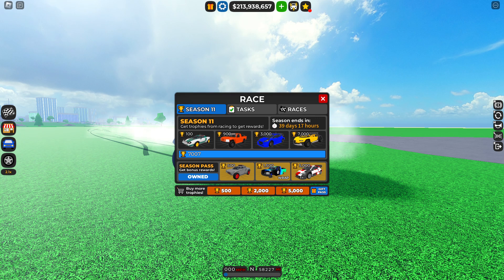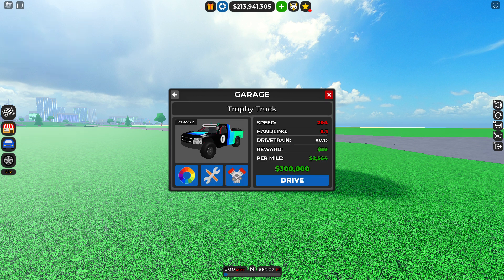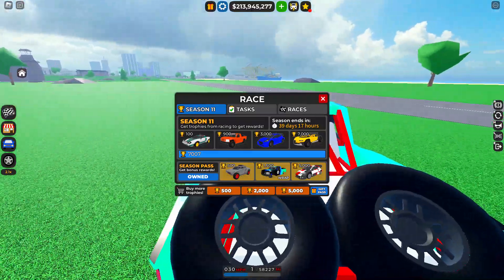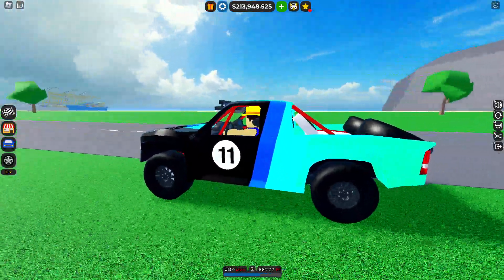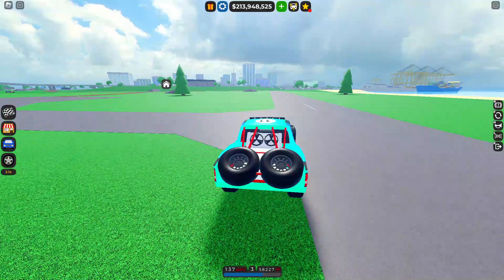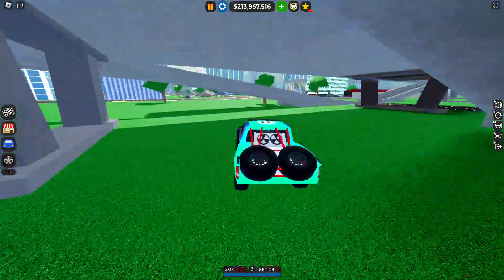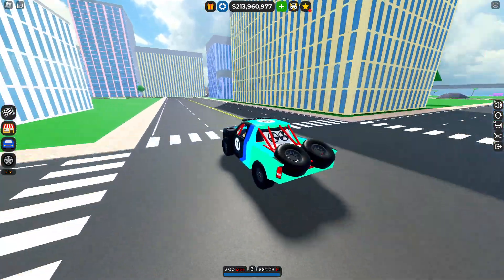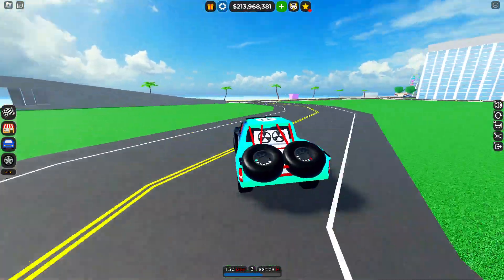The next vehicle is the Trophy Truck, and it comes with a wrap as well. It's 900 trophies and requires the season pass; 1500 trophies gets you the wrap, which honestly looks really cool. It's actually really fast for only having three gears — we already reached top speed. I feel like this would do really well on the rally race.